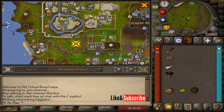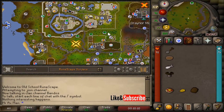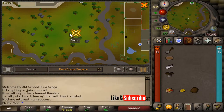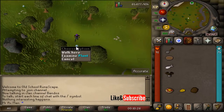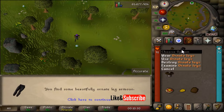For the second clue we're going to receive the ornate legs. You'll need a spade and a raw herring in your inventory. Teleport to Falador and make your way south to just east of the air altar — the air altar is located right here — and dig in front of this flower to receive the ornate legs.